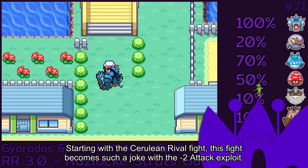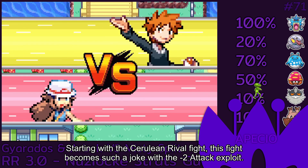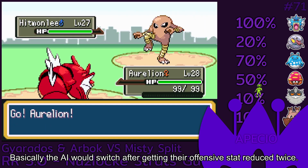Starting with the Cerulean rival fight, this fight becomes such a joke with the minus 2 attack exploit. Basically, the AI would switch after getting their offensive stat reduced twice.